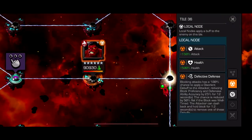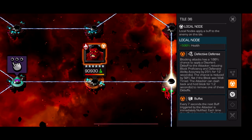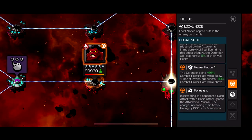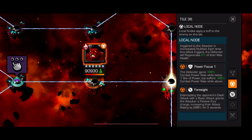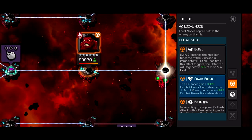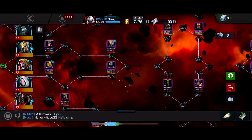The Red Hulk boss: blocking attacks has a 100% chance to apply a disorient debuff, reducing block efficiency and defensive ability accuracy by 25%. The chance is reduced by 50% flat if the block was a parry, and the attacker can dash back and hold block for 1.2 seconds to remove these debuffs - not really a big deal. Buffet at 5% of their health, the defender has power focus 1 so they're going to be doing a lot of special ones, and then foresight - if you intercept, you do 200% more damage. Ghost is the best character for this; pretty much anyone who can intercept does massive damage. Just intercept and you'll do a lot of damage. With the intercept node you should be able to out-damage buffet too. Just don't block a lot and you should be having a good time - super easy path.